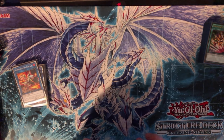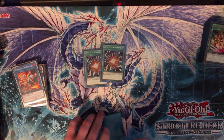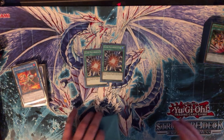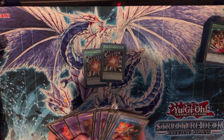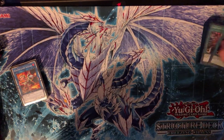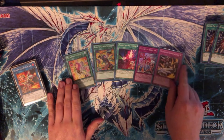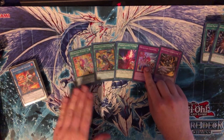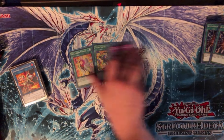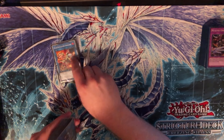Emergency Teleport is the same idea as Unexpected Dai — it's not once per turn but it's limited so you only play one. We're also playing two copies of Super Poly, which is super cool: you just have a Metalfoes monster on field, activate Super Poly, and fuse the whole board into Crimsonite — you can fuse literally anything, it's crazy. For the fusion spell bricks, we're playing one of each: Metalfoes Fusion, Fullmetalfoes Fusion, Parametalfoes Fusion, Counter, and Combination — they all have cool unique utility.